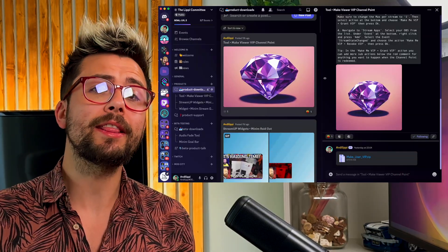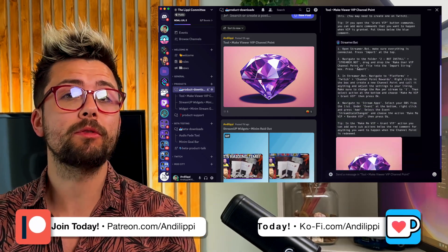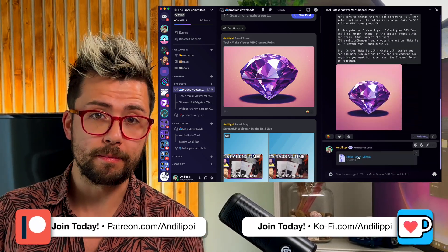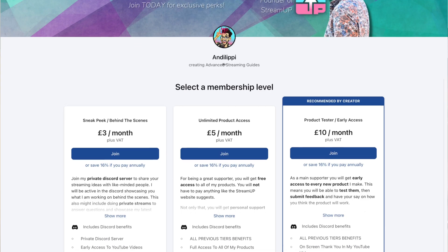Then, once your stream concludes, it automatically takes it away from the redeemer, ready for the next super supporter next stream. I've actually created and shared this VIP command for both Sammy and StreamerBot and made it downloadable for my Patreon and Ko-fi members in my Discord. If you want to skip the whole tutorial and just download it, go sign up and support my content today.